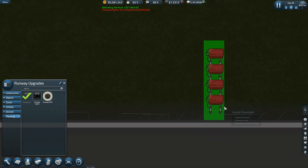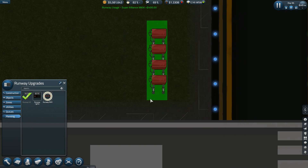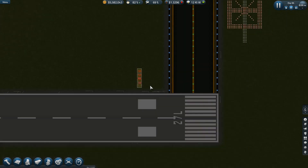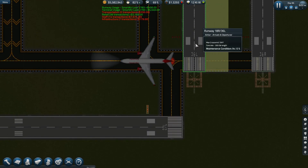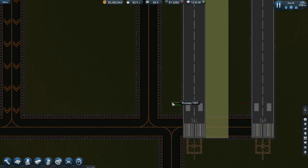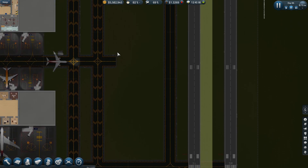That's where they need to be. I don't like this layout, but eventually when I have the money, this runway gets moved over, and so do the taxiways, and then it'll line up perfectly.